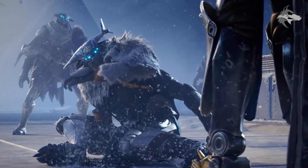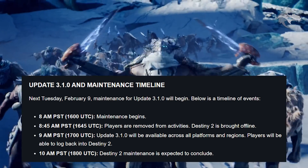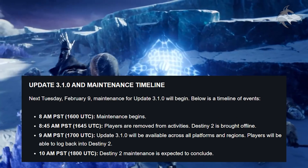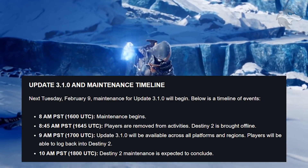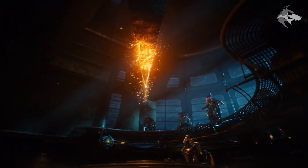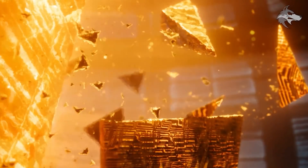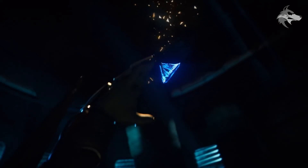In terms of the update next Tuesday, February 9th, maintenance will begin at 8am PST. At 8:45am PST (4:45am UTC), players will be removed from activities. At 9am Pacific (5pm UTC), the update will become available across all platforms and players should be able to log back into Destiny 2 when Season of the Chosen begins. The TWAB will be linked in the description for full details.